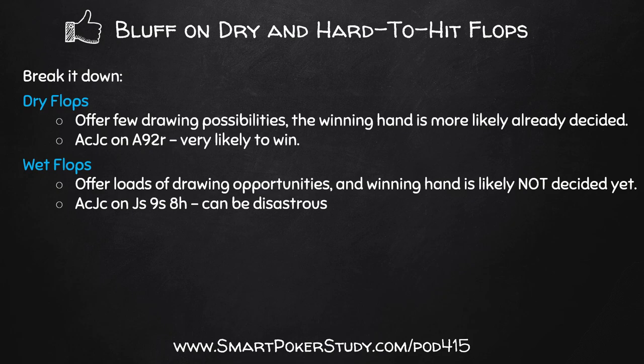This can be super disastrous for your top pair top kicker. Remember, you hold ace-jack. Just imagine that board - jack of spades, nine of spades, eight of hearts. Your heart is going to start beating, you might start breathing heavy. You realize: top pair top kicker, but this is a dangerous board because you don't have a redraw. All you have is top pair top kicker, and your opponents have so many drawing potentials based on their pre-flop range.